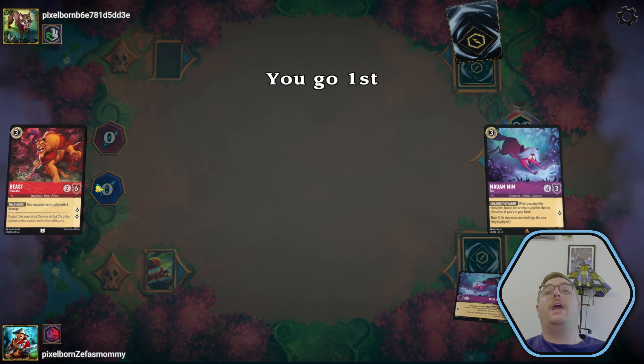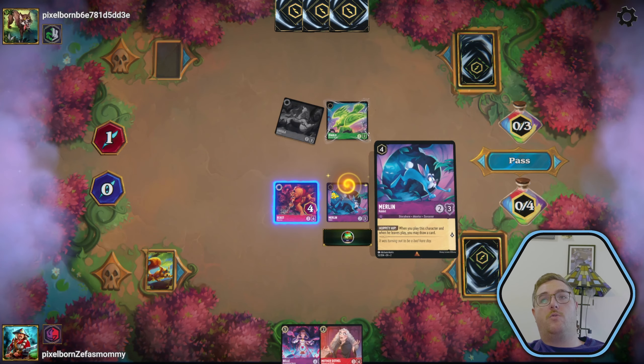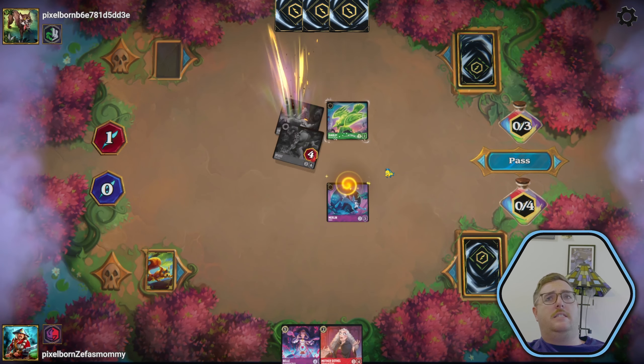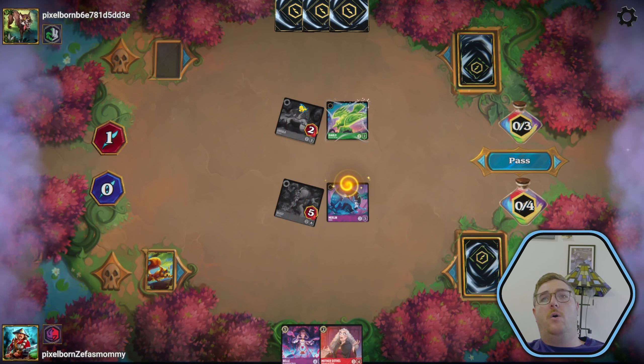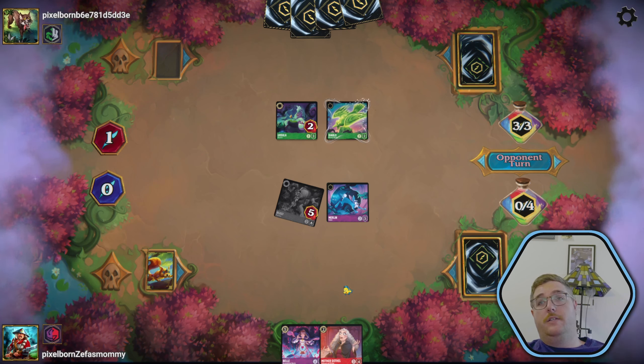They had a chance to look at our hand, so they know what's up. It's Sudden Chill, and it looks like we're going to have to get rid of Maleficent Legendary. They sang it, so they still have up to three ink to use this turn. They're going to ink Strength of the Legion of Fire — that's okay, because we don't want our Beast to go away. They put down the Diablo.